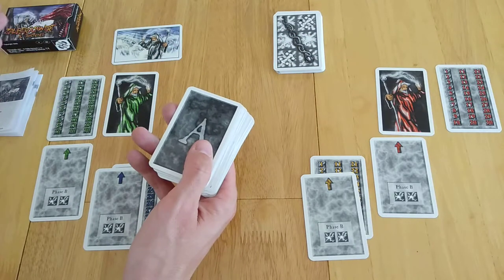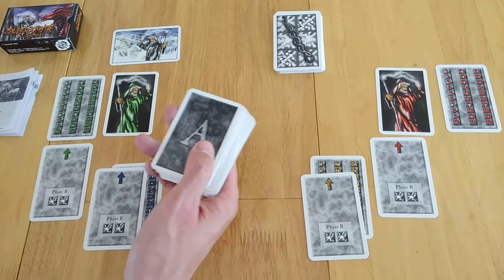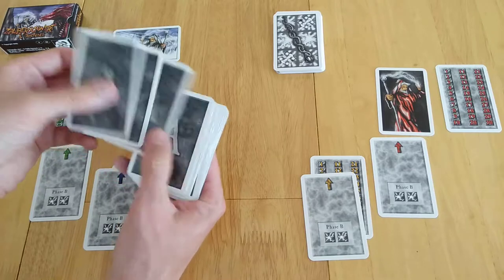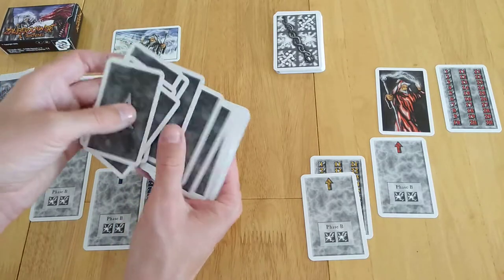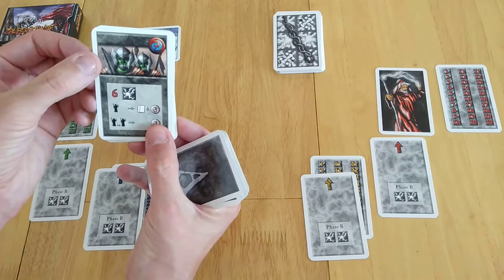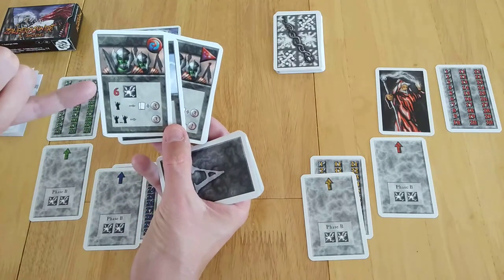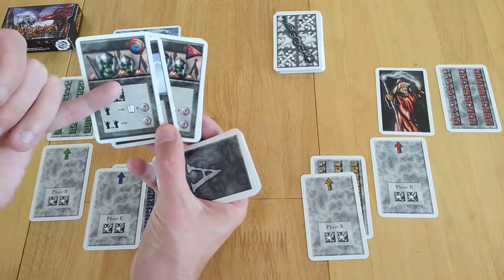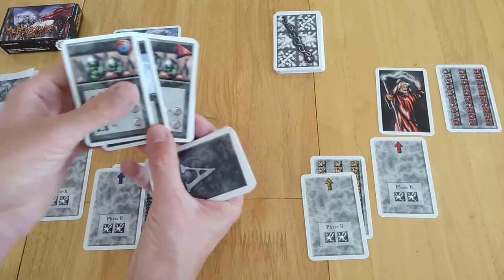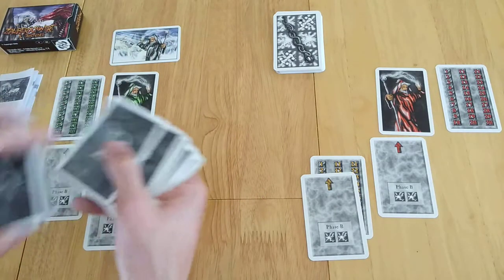The premise is that we are wizards on a clifftop, battling and practicing our spells — kind of like Harry Potter, trying to practice our magic. We have quite easy stuff in level A. For example, some kind of interesting Gorgon-type thing. This tells you how much you need to beat it, and if you are successful you get a reward. If you wish to team up, you can get something else. I'll keep some of the A cards hidden but quickly show you some of the others.